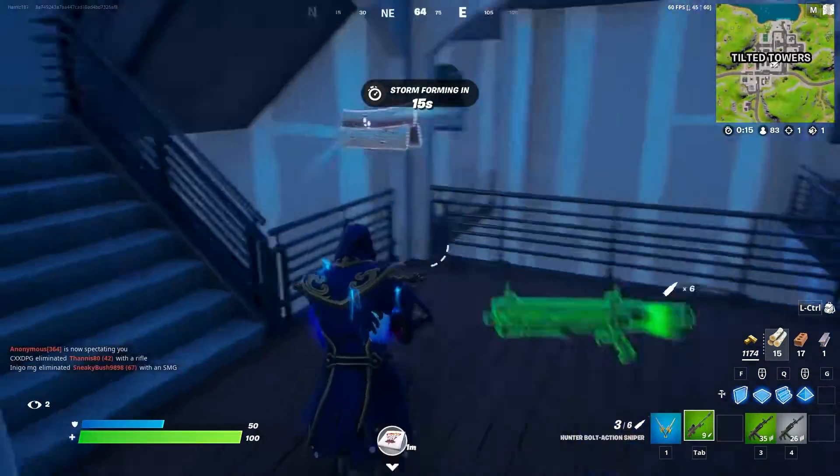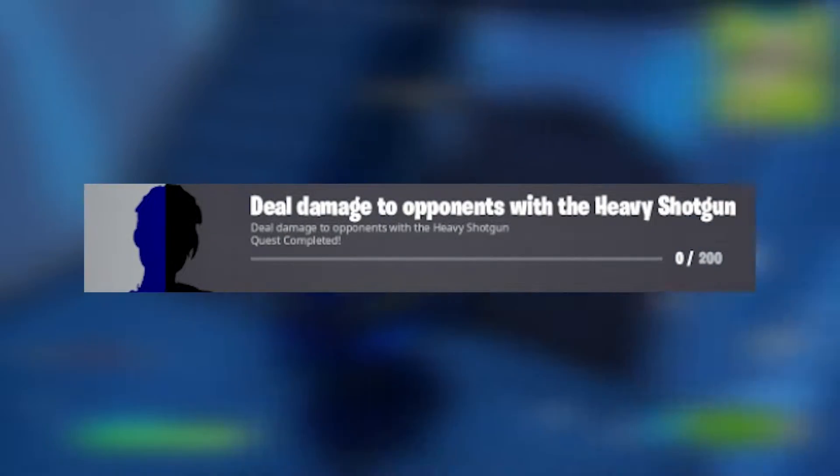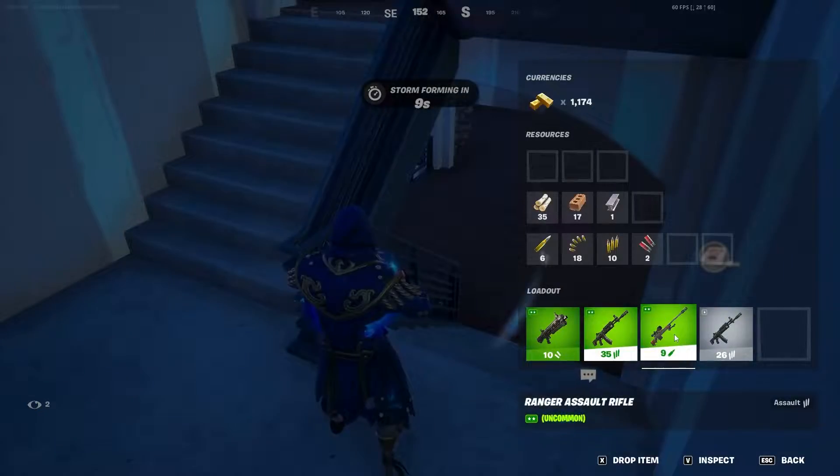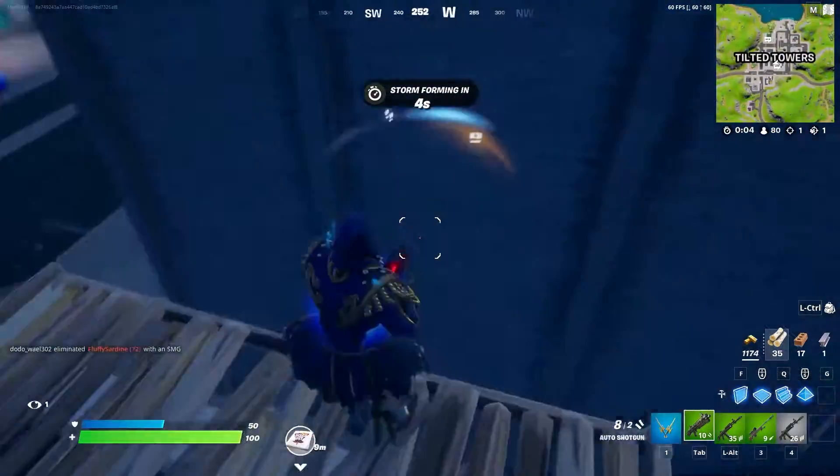In week 9 there are a total of 9 challenges. The first one is deal 200 damage to opponents using the heavy shotgun. With the new update version 19.2, the heavy shotgun was unvaulted and is back in the world of Fortnite.